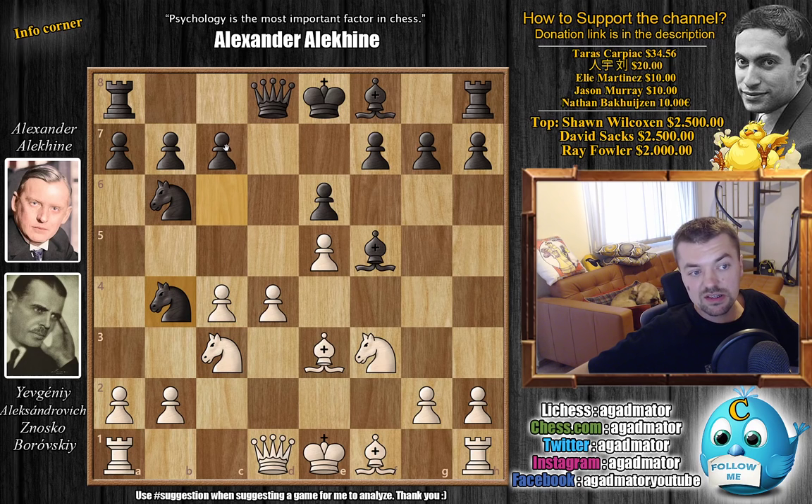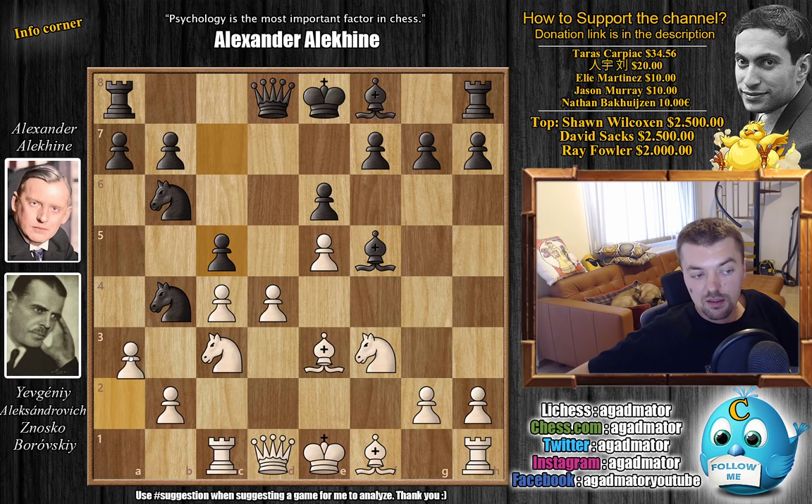But in those days, in the pre-engine era, you could try a lot of nasty ideas. Here Alekhin goes for knight to b4, clearing the path for his c-pawn — he wants to play c5. But already it comes with a threat: you can't just play a3 because knight c2 check will pick up the rook. So you have to first deal with that. We have rook to c1, and now c5 — getting rid of the c7 pawn, making it a c5 pawn.